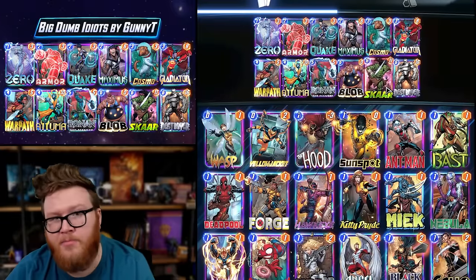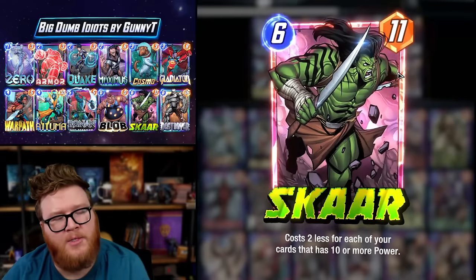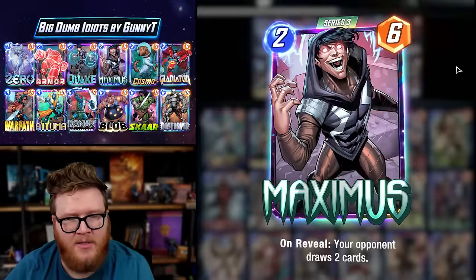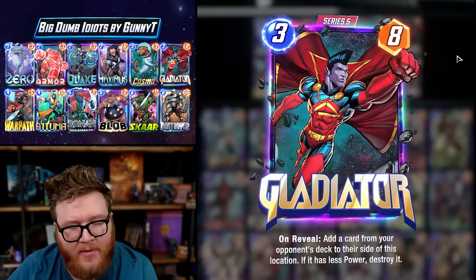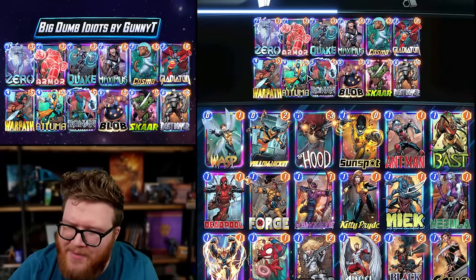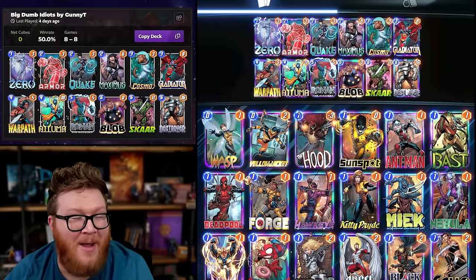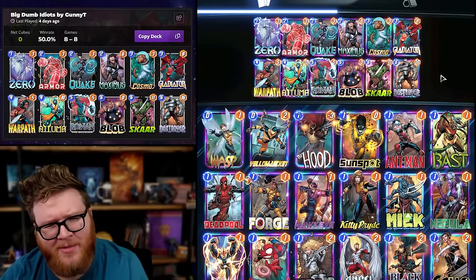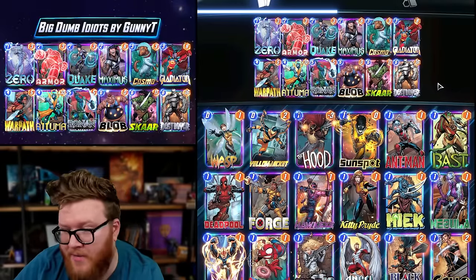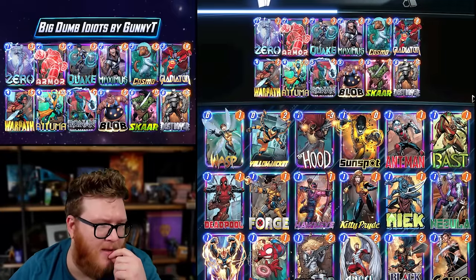You've also got Blobs, Ronins, Warpath, and Atuma — both are 10-power — all of which mean your Scar can get discounted significantly. Even small cards like Gladiator and Maximus are big dumb idiots because they're overstated for their cost. They have downsides, but you can mitigate those with Cosmo and Zero. I went 8 and 8 with exactly zero cubes, but I threw at least one game — possibly two — so the list outperformed me. Very fun deck with cards you don't see every day.